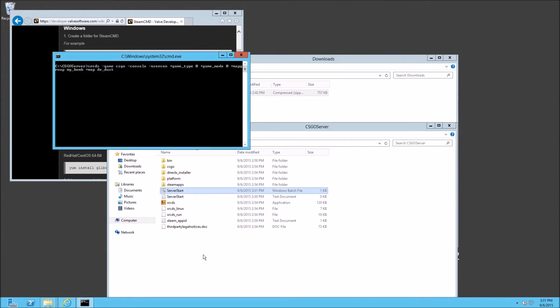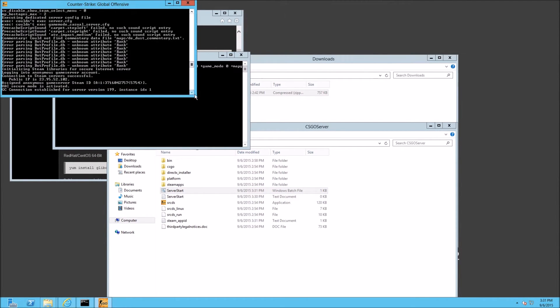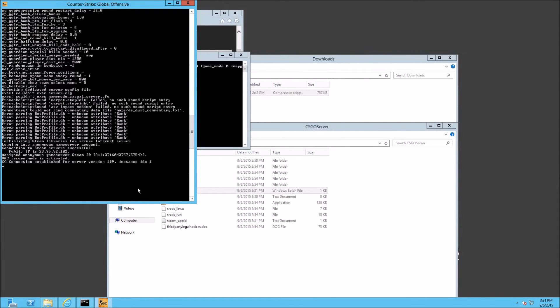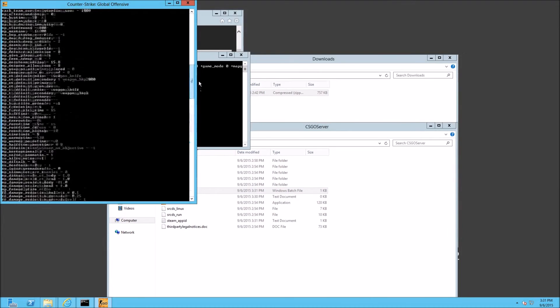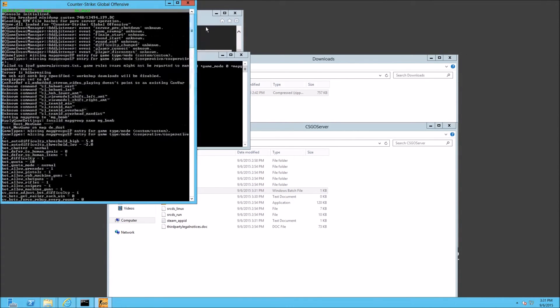Now all you have to do to start your server is just double-click it. This is your actual server running — this is what tells you what's going on. You'll see the IP address, and if VAC secure mode is activated it'll tell you if it's actually communicating. There are also some tools that community members created to help manage it — just Google 'CSGO server management tools' and you'll see a ton of stuff. I prefer to do everything through command line.